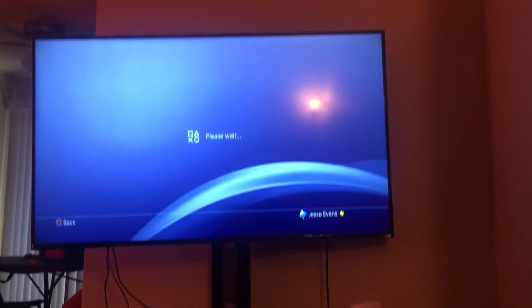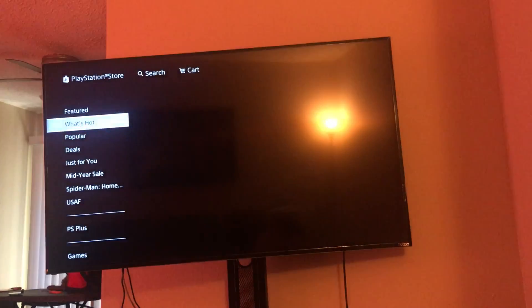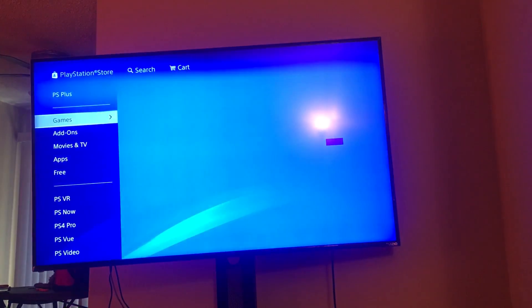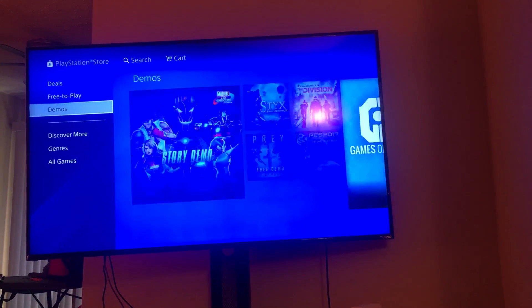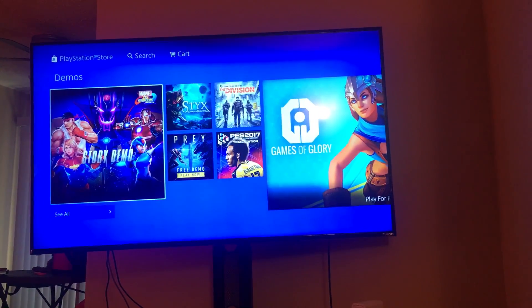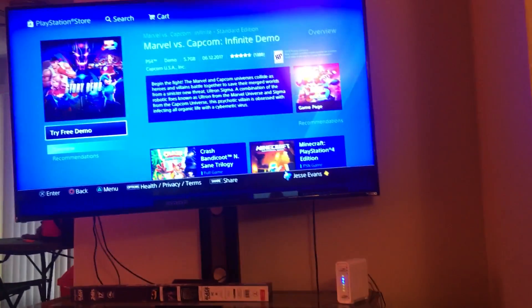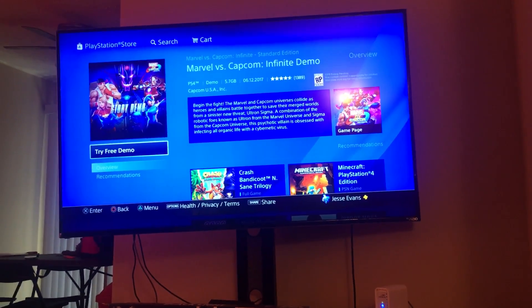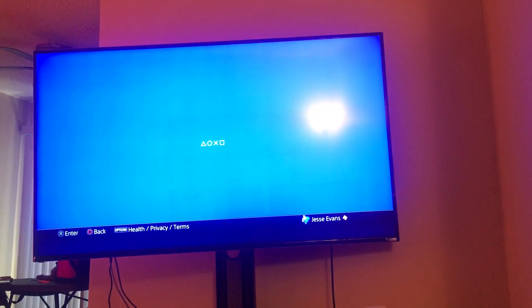First, I'm just gonna download a random thing like a game demo just to demonstrate. Go to games, okay, I'm going to demo now. The way I'm using this process, my PS4 is connected to the router via LAN cable. I'm not sure if it works via Wi-Fi, but for this method I know how to do it for the LAN cable.